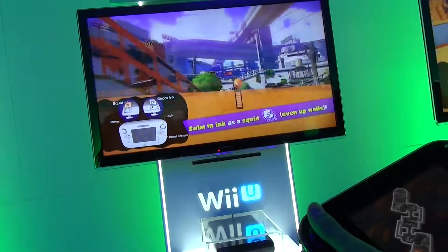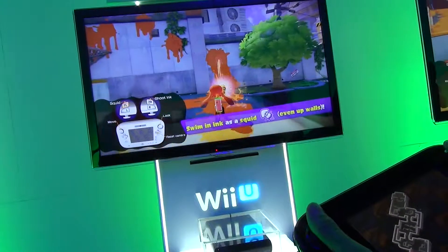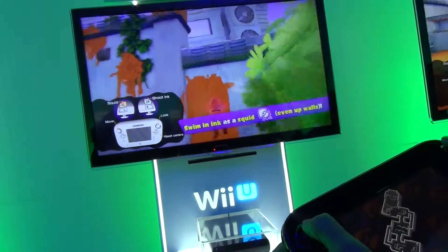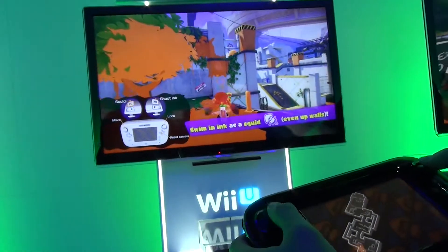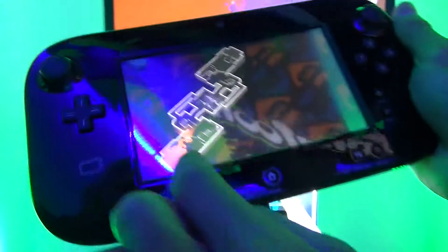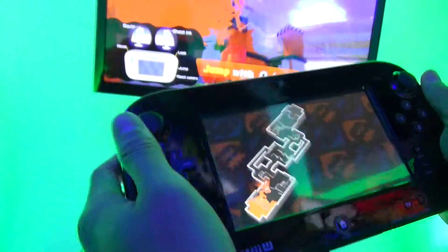When I become a squid, I can go up walls. And it's four-on-four multiplayer. You're trying to — do you see the map right here? You're trying to cover as much ink as possible with your own color.